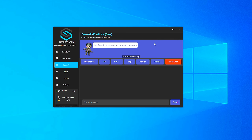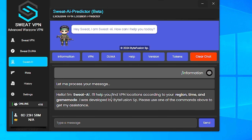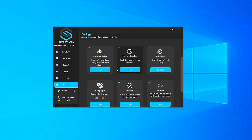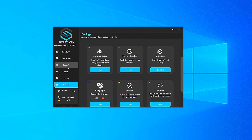So this is in beta right now, but it's actually an AI that can talk to you and help you out. It's going to say, 'Hello, I'm Sweat AI. I'll help you find VPN locations according to your region and time.' So there's no more guessing where to go. Before, it was great to use the sweat meter and filter — like, okay, I'm going to connect to Spain — but now it's already built into the Sweat AI.